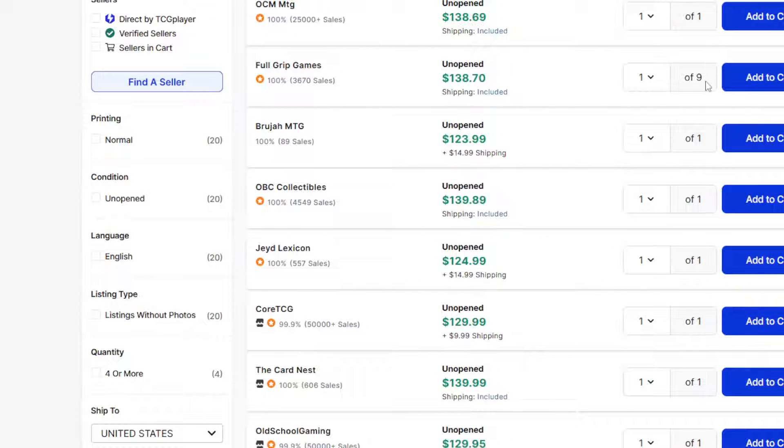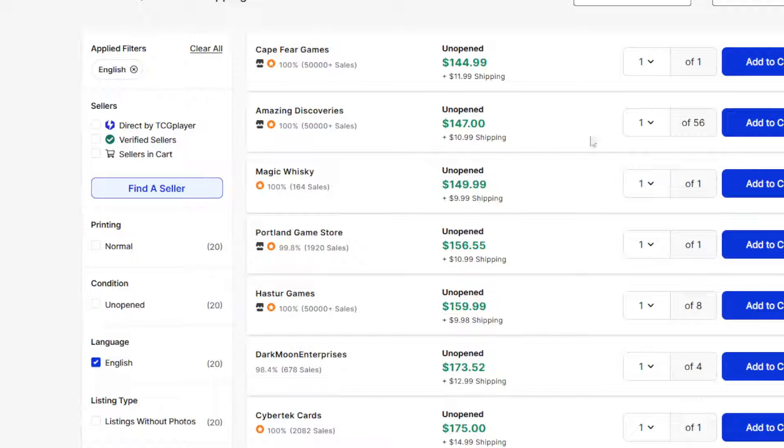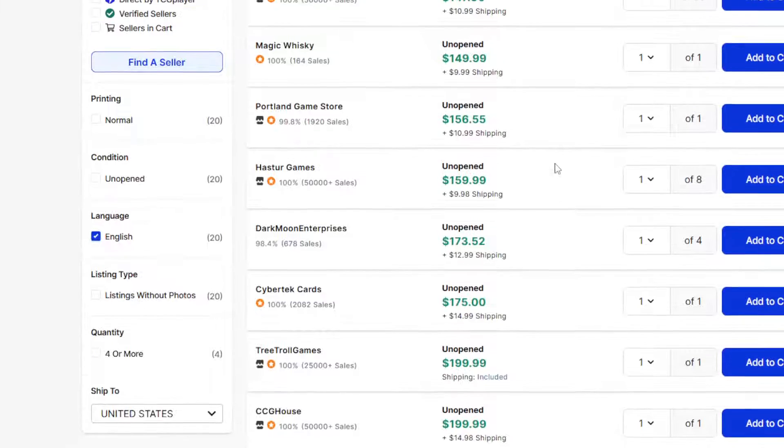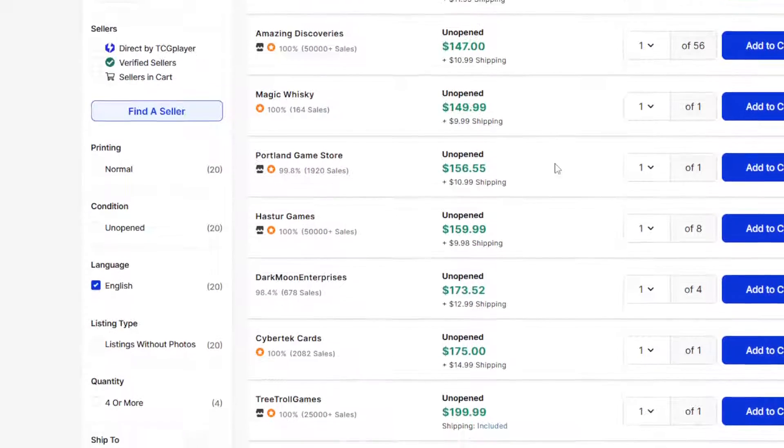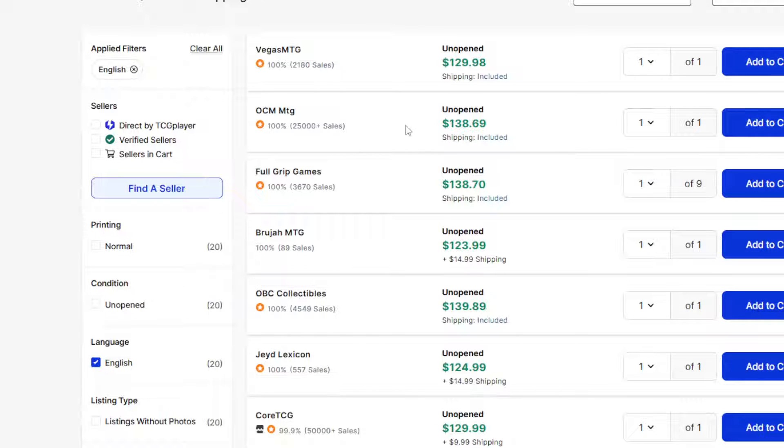Looking at the listings, there's about 56 total boxes listed, with most sitting in the $150 range — which is actually around the same price as Allegiance. I'm not sure if this is a better buy, although prices do seem to be going up fairly quickly. To figure that out, let's take a look at the cards inside the box — is $140 a good price, or is the one seller at $130 the right range?